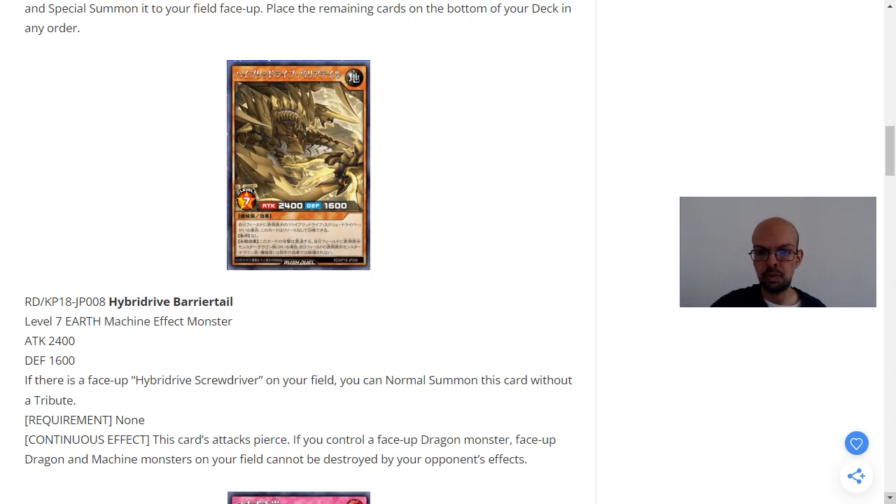It is kind of like one of those three-tribute-free versions of summons. Typically when these types of cards come out, they'll have an effect where, when they're summoned, they have to have their attack and defense points halved. This is an exception, but it still has a bit of a requirement. Its continuous effect just applies whenever it's on the field. The fact it can do piercing battle damage isn't too bad, given that Rush Duels tend to be quite slow, and most basic monsters are easy to get over with minimal effects. You do get the bonus if you also have a dragon-type monster face-up on your field — your other dragon and machine monsters cannot be destroyed by your opponent's card effects, so that's a good way of protecting your field.